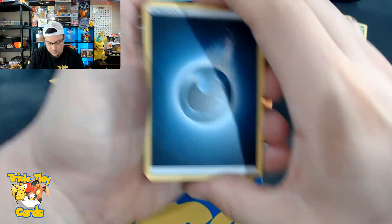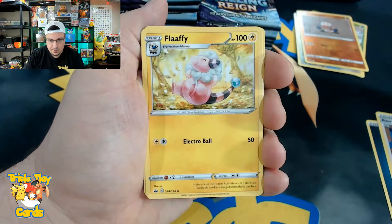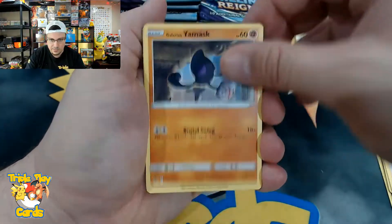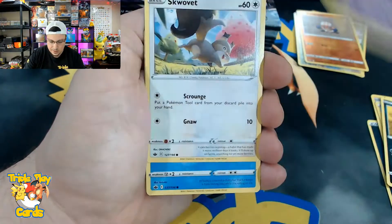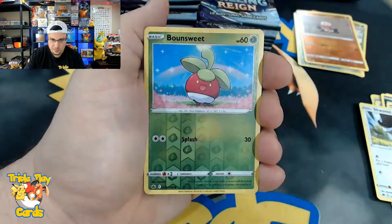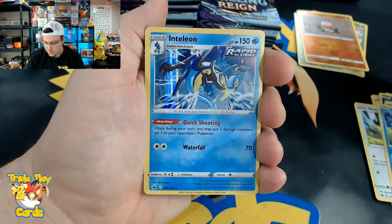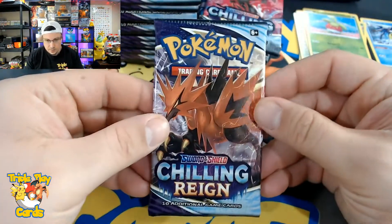Starting with dark energy: Avery, Falinks, Clara, Yamask, Koffing, Shuppet, Skovet, Spheal, Bone Club, reverse, and an Inteleon holographic. Okay, let's get that Zapdos — come on!